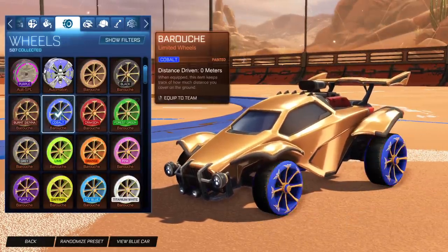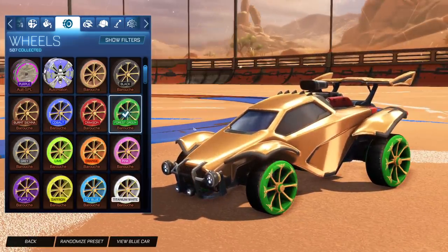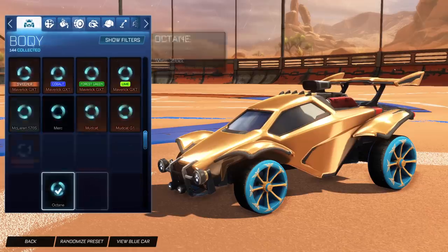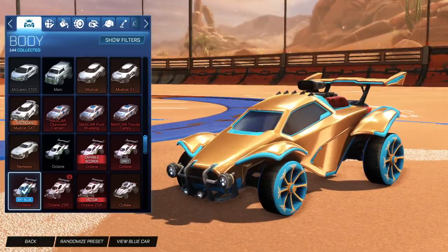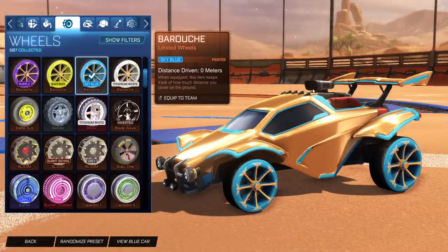Obviously if you want to see the other paints, they're also pretty clean. Let's try sky blue and then choose the sky blue Octane — look at that. So now we have the gold and the blue, and honestly that doesn't look terrible either. It does look pretty cool, but I still think the black one is definitely the cleanest out of the bunch.